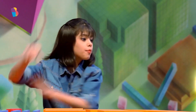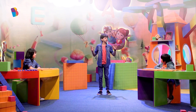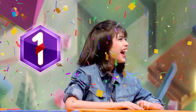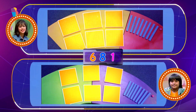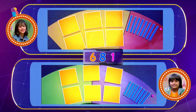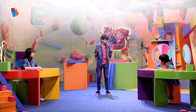I'm done! Wow! That was a tough one. Both of you did really great. But the one who finished first is Riva! So we have 6 flats for 600, 8 rods for 80, and 1 unit cube for 1. That is 681. So she wins this round.